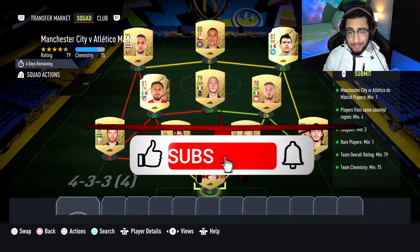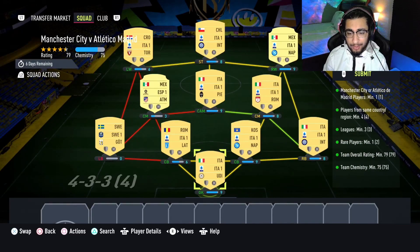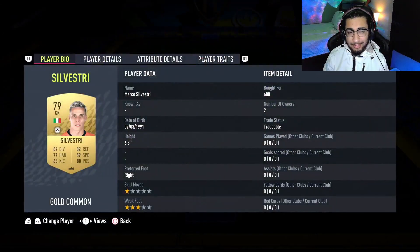Let's move straight into the SBC. This is going to cost you guys 7,000 coins to complete. Loyalty is required, as you can see, and here are the players I did use.